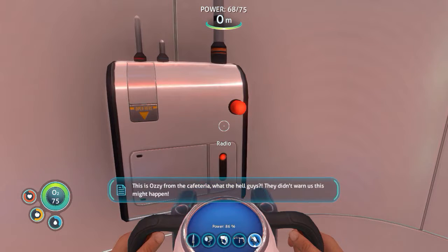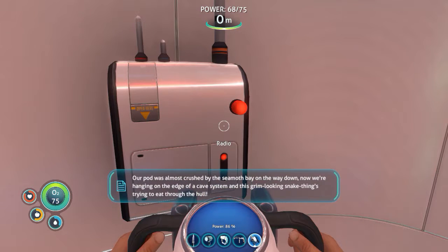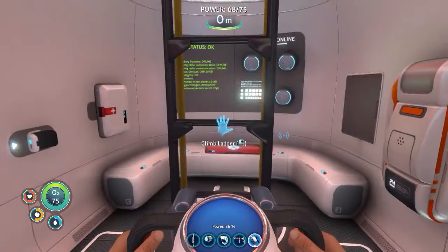This is Ozzy from the cafeteria. What the hell, guys? They didn't warn us this might happen. Our pod was almost crushed by the Seamoth Bay on the way down. Now we're hanging on the edge of a cave system, and this grim-looking snake thing is trying to beat through the hole. Come get us already! Signal location uploaded to PDA.